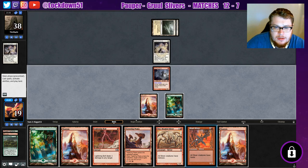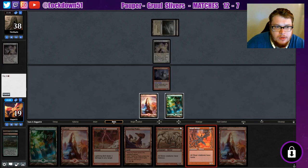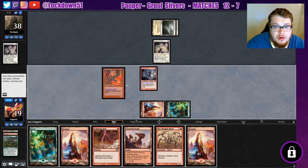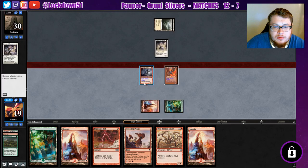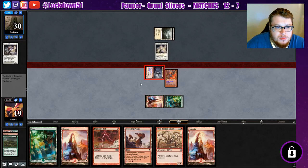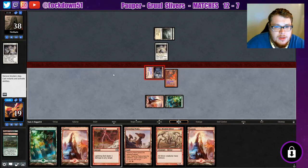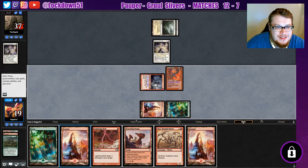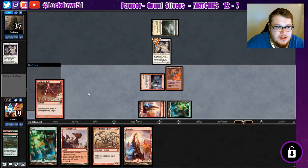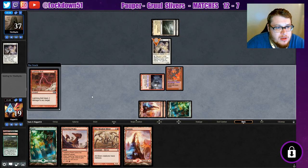Major Slivers have haste. Let's throw this down and then I think we'll Lightning Bolt that Martyr — hope they don't have any more. I want to attack with you too, oopsies. That's why I usually attack with all the Slivers, it's just the go-to. Not like we're any closer to killing them, but let's go ahead and take this out. I don't want them gaining any more life if we can help it.